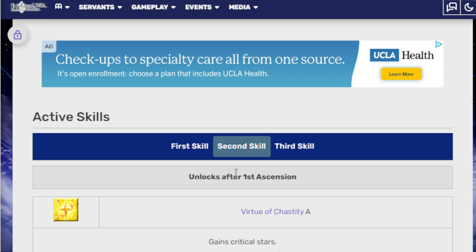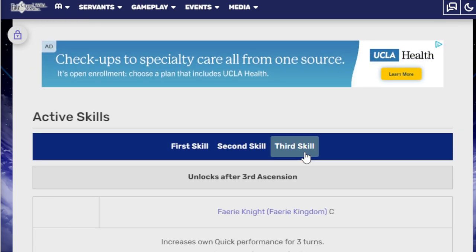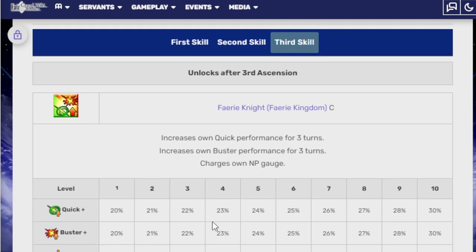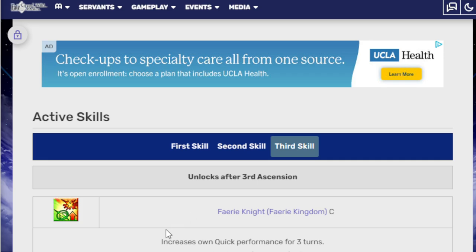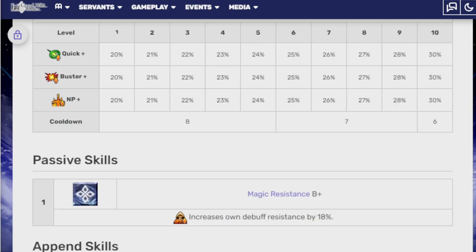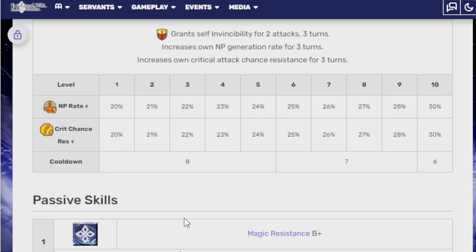Virtue of Chastity A: gain critical stars every turn for three turns, grants self-debuff immunity for three turns, increases critical damage for three turns. Stars 10, star regen 10, crit damage up is 30%. Third skill, Fairy Knight, Fairy Kingdom C: increase Quick performance for three turns, increase Buster performance for three turns, charge NP gauge. She is literally 30%, 30%, 30%. This is literally just Bradamante but better. Her entire kit is basically what Bradamante does, but just better. She's even the same class. They could have just buffed Bradamante. Apparently they know what would make her better — this is just straight up a better version of what she already does.